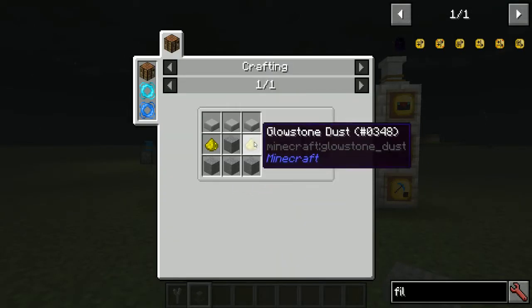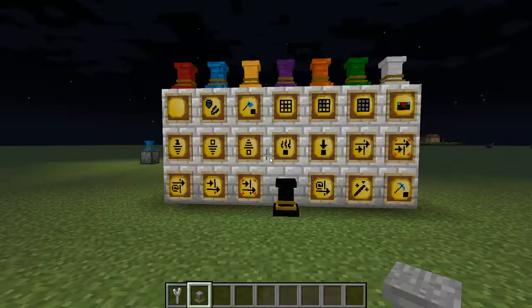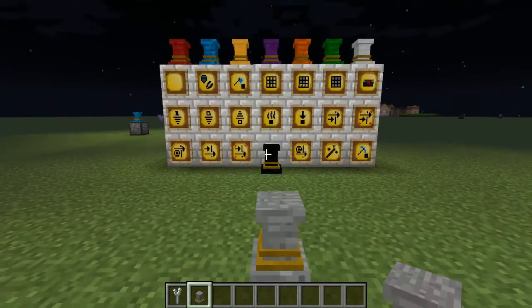Red pedestals are made with red slabs, red blocks, and glowstone. Blue pedestals use blue blocks, blue slabs, and glowstone — and so on. The recipes are all the same but use variant block types; different stone types make up the different pedestals.